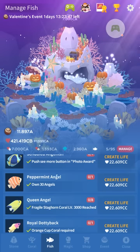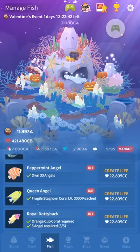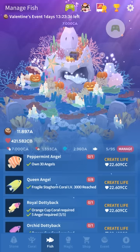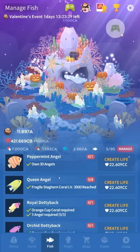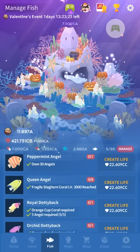For the peppermint angel, you gotta own 30 angels — again, very annoying fish. I recommend waiting until you have about Z vitality, then you should have pretty much all the fish you can get up until that point. After you hit Z vitality the game just progresses a lot faster for a while, so you'll be able to get dozens of fish within just hours. It's pretty crazy.